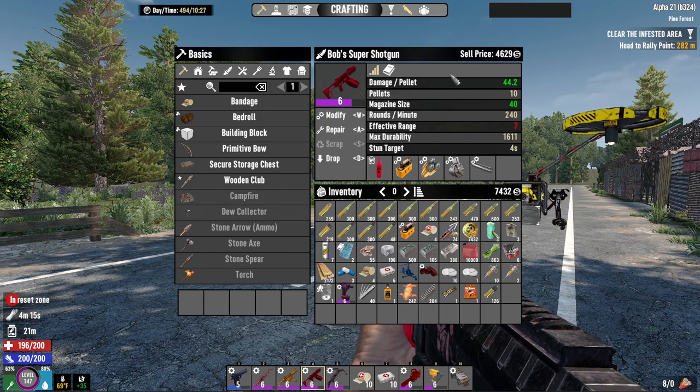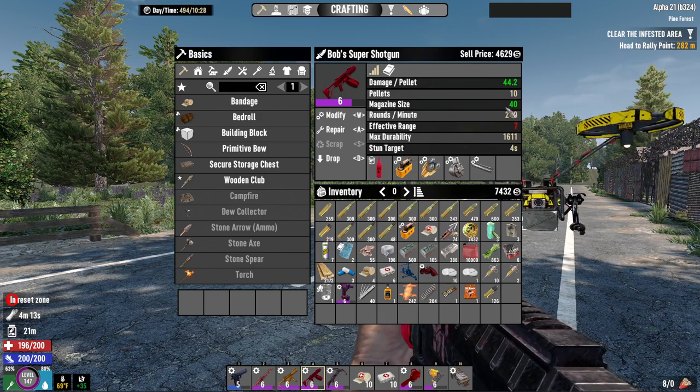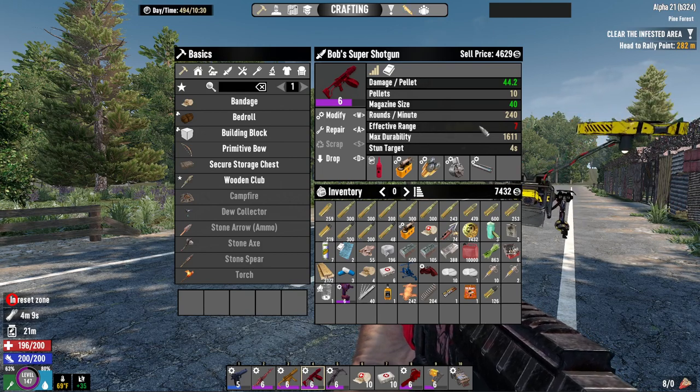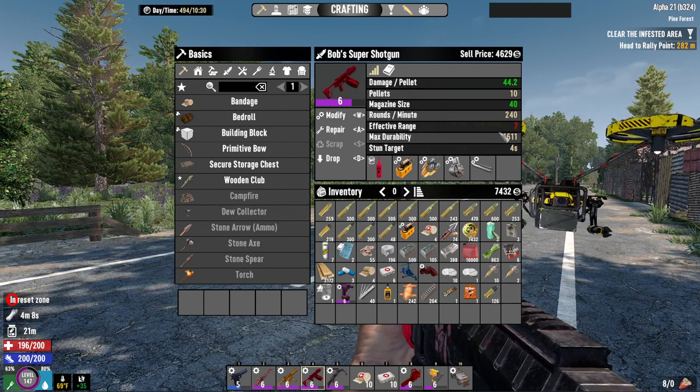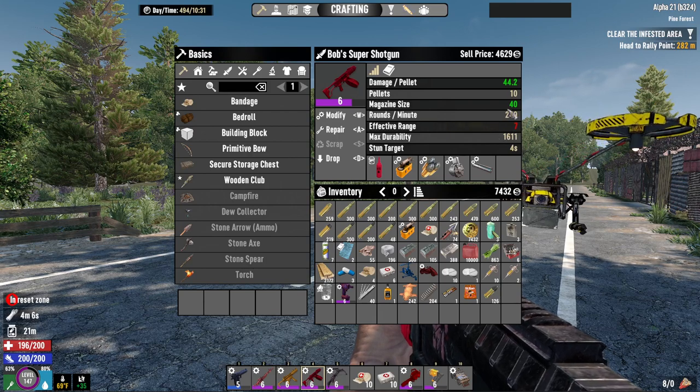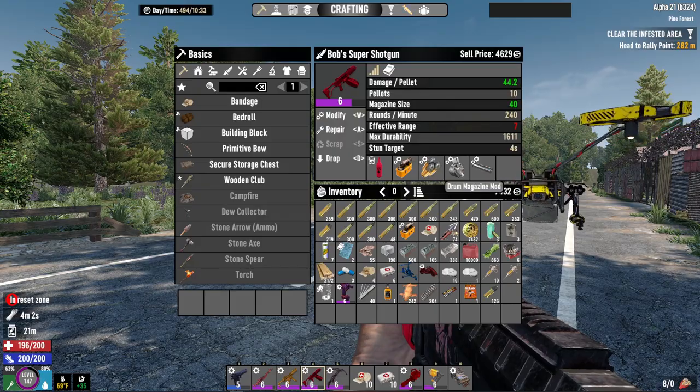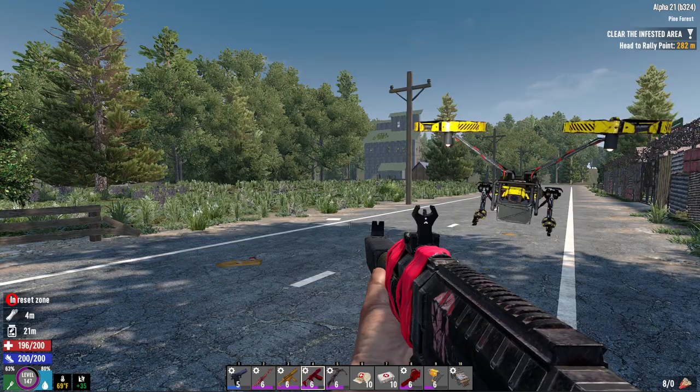So it does 44.2 damage per pellet, 10 pellets, 40 magazine size, 240 rounds a minute, max effective range of 7 — so not a very long range weapon, but it has the advantage where it counts. I've got a rad remover mod, a cripple mod, a drum magazine mod, and a silencer on it.